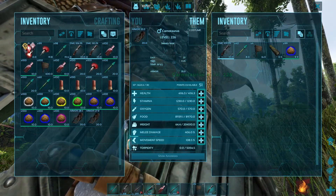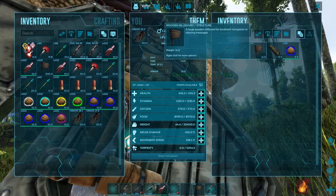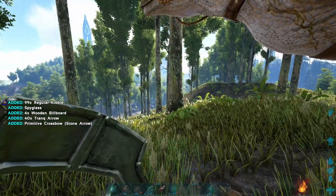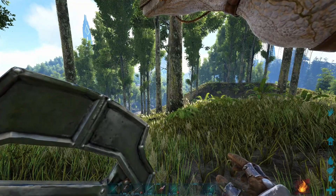All that you need to tame this guy is going to be a crossbow, tranquilizing darts, four wooden billboards, a spyglass, and then six regular kibble on official settings. Everything that I do will always be on official settings — all these numbers that I provide.